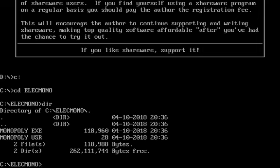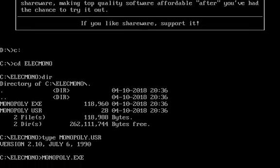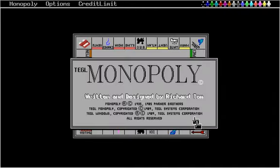Two files, one of which I'm curious about. What's in Monopoly.usr? I thought it might be a user profile or something, but it appears to be just the version. So everything's in one .exe file. Okay, that's fine. Nothing wrong with that.